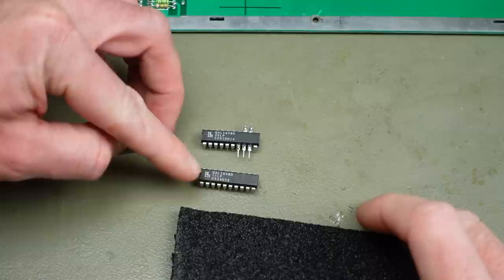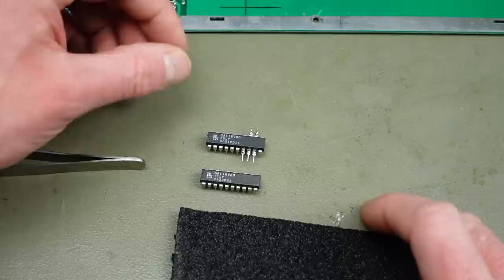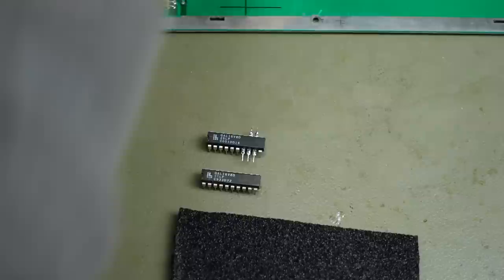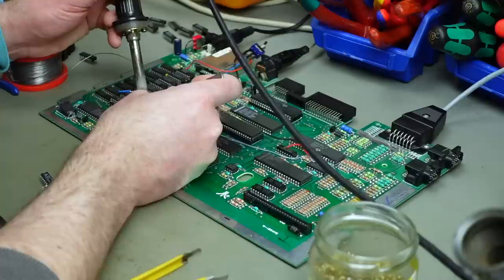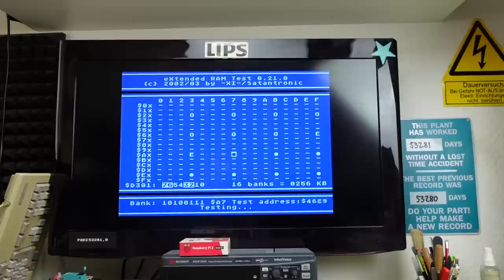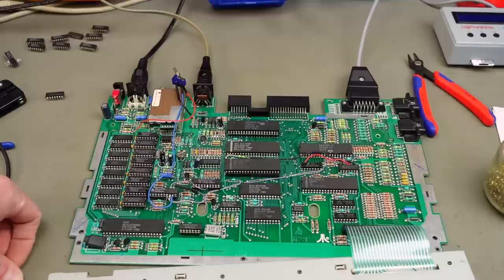Let's desolder the pins on the GAL and replace it with the one Jürgen sent me. I notice this one has a speed marking of 15, while mine was 25 — so this is a faster one. There are different speeds of GAL chips, but it should not make a difference for this mod since they should all be fast enough. And it sits in there nicely. Let's try that again — no, still the same behavior pretty much. Even with Jürgen's known-to-be-good chips in there, we don't get a working RAM expansion.